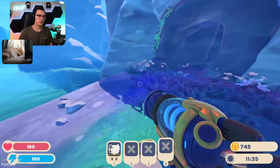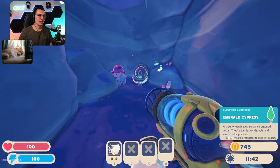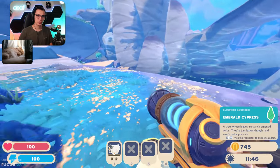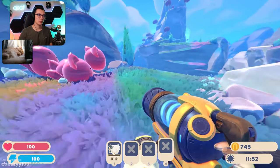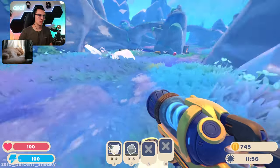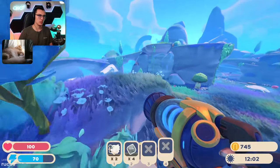A cave! And a treasure pod! Emerald Cypress: a tree whose leaves are a rich emerald color — they're just leaves though and won't make you rich. That's what you think, I'm gonna sell those leaves and get rich! We have enough room for some tabby plorts — there's a lot of them over here. I don't think we've sold any yet either so it could be expensive potentially.